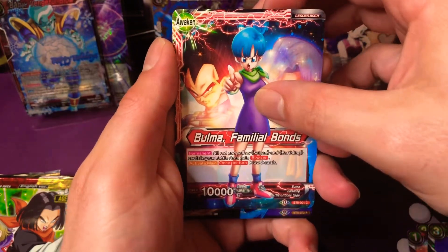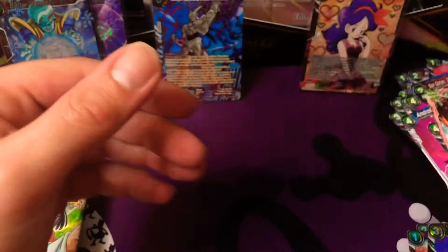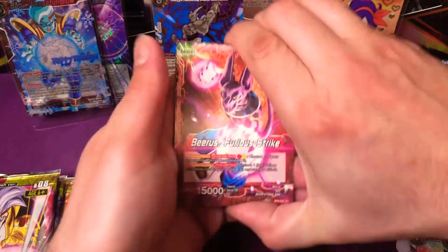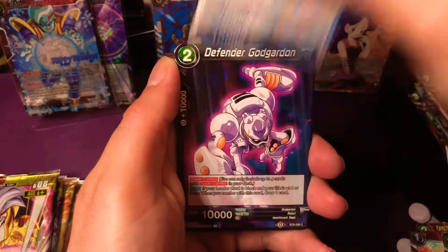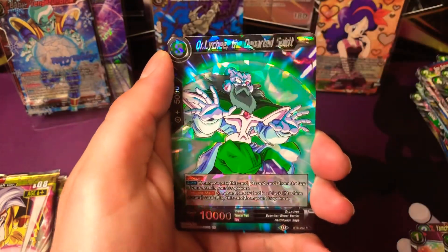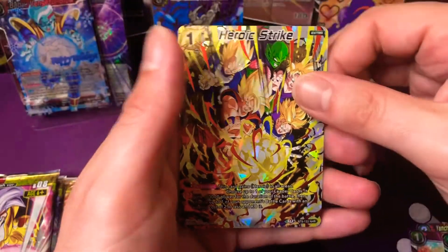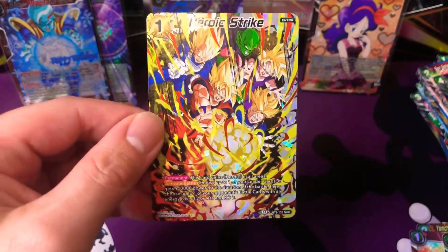We got Freezer, Bulma, and a Potent Technique Vegeta - just a rare behind it, that's cool. With these packs I don't know off the top of my head the exact setup because some have a hollow and then a rare, and others it's different. Dragon Ball next to Pokemon is considerably younger so they're doing really well. We got Dr. Lychee, and behind it - oh my god - an NHR Heroic Strike! That is absolutely a hit! This video is fire!